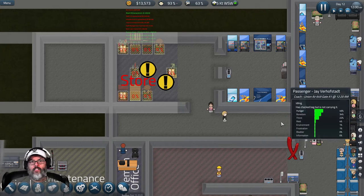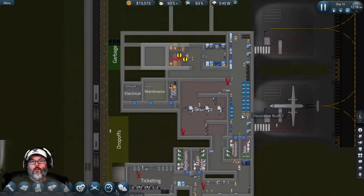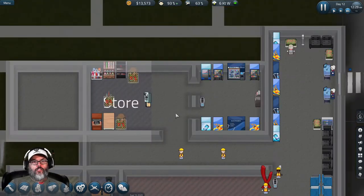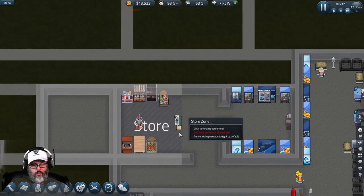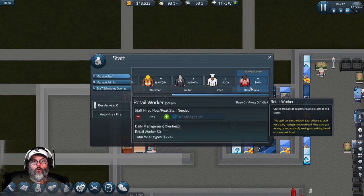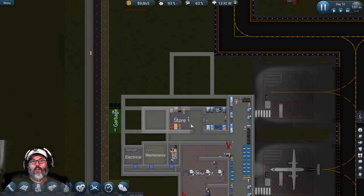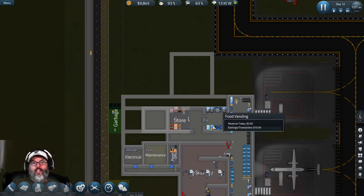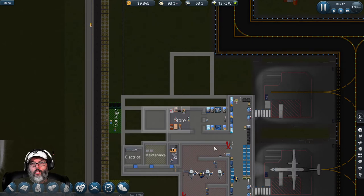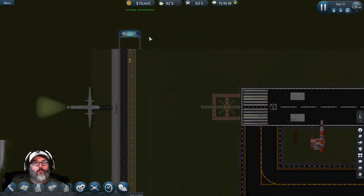They're not going to get it done, so the store won't open till tomorrow. I'll hold off hiring that worker — the store will be ready tomorrow. Actually, I'm going to go ahead and hire staff now — one retail worker. She'll come but won't have anything to sell until tomorrow. Whether I hire her now or at 11:59 you still pay a full day's salary, so it doesn't really matter.